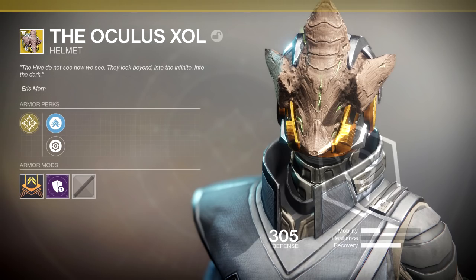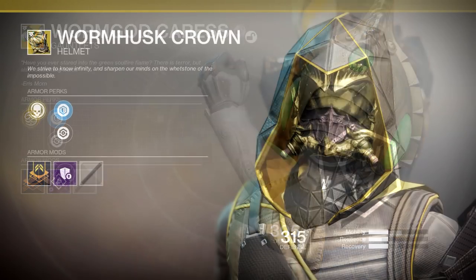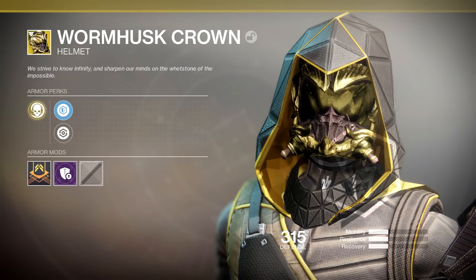We've got the Worm God Caress for the Titan — no idea what the perk is, something with green. And we've got the Worm Husk Crown, which is pretty cool. You'll notice a lot of this stuff is based around the Hive, because this DLC features a lot of Hive — they're like frost Hive or ice Hive. That's all the exotic armor pieces and weapons covered in this video.